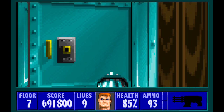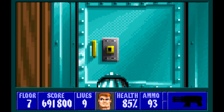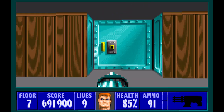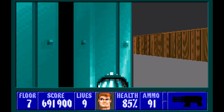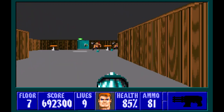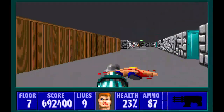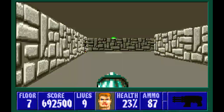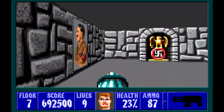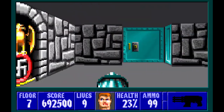It's annoying to hit them that way, so instead let's take care of this one that's in the center. Get out of here and take care of the guards that are on both ends of this hallway — take care of him and him. We'll get the secret while we're at it: it's a chaingun and some ammo.